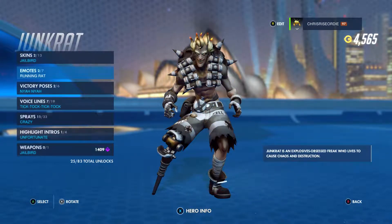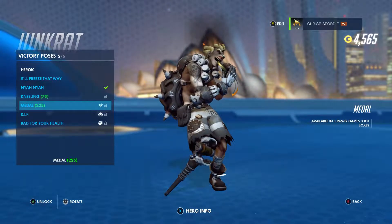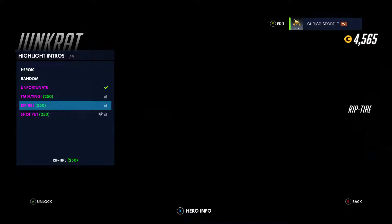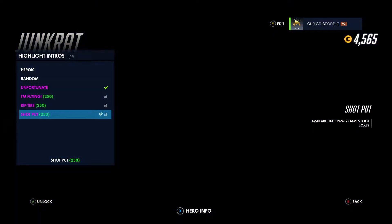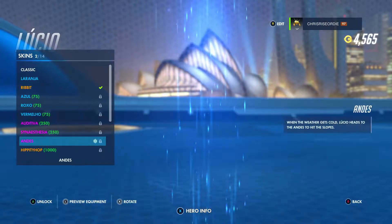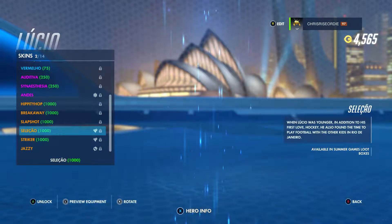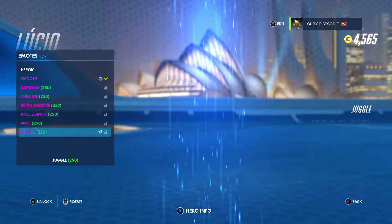No emotes for Junkrat. We do get the victory pose with the medal. Moving on to Junkrat's other stuff — last year's items are discounted. The cool thing is, even if you don't want to spend coins, any loot boxes you open during this event will include last year's and this year's stuff, so you won't miss out. They'll give you a chance to get everything.